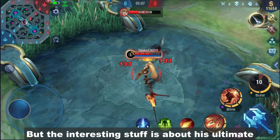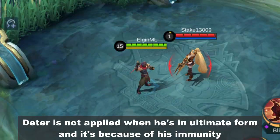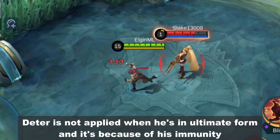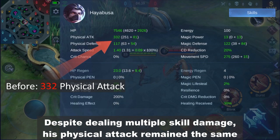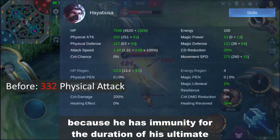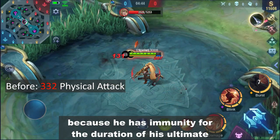But the interesting stuff is about his ultimate. Deter is not applied when he's in ultimate form because of his immunity. Despite dealing multiple skill damage, his physical attack remains the same because he has immunity for the duration of his ultimate.